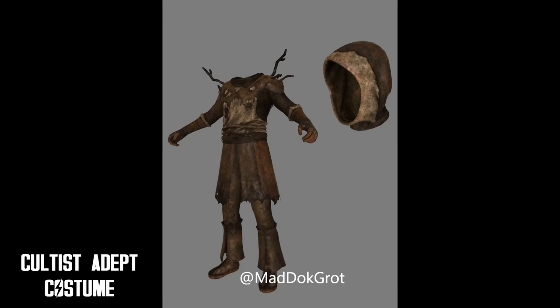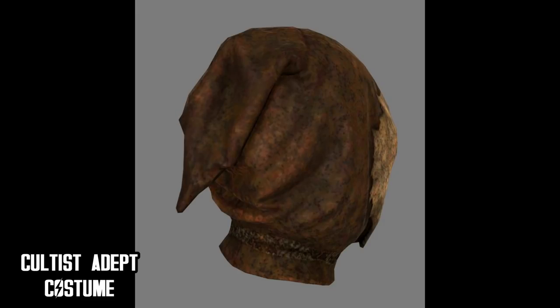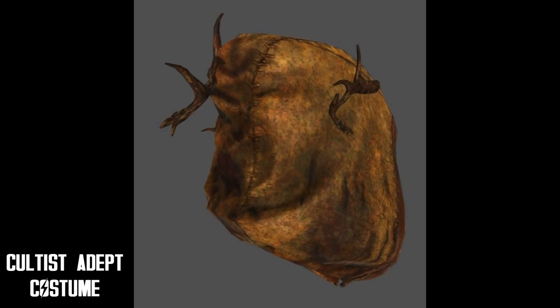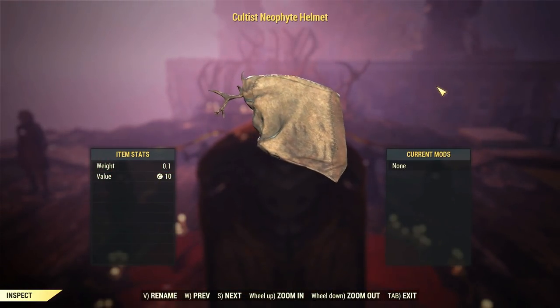Next, we have the Cultist Adept — another brand new set of cosmetics for true cultist role-playing, or just to look dark and mystic. I think this set is a bit basic, but as the name says, it's Adept clothes, so it's proportional to the rank. The last new cosmetic is the Neophyte one, which looks a bit more primitive and ancestral, with lots of branches and skin showing. The hood looks pretty awesome.